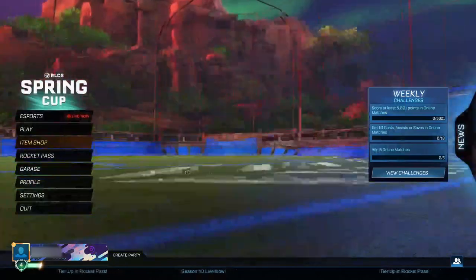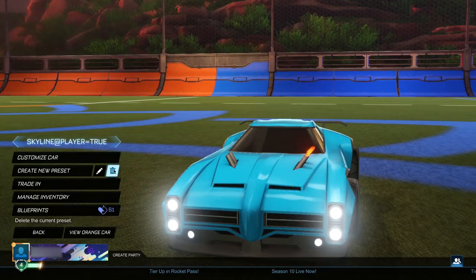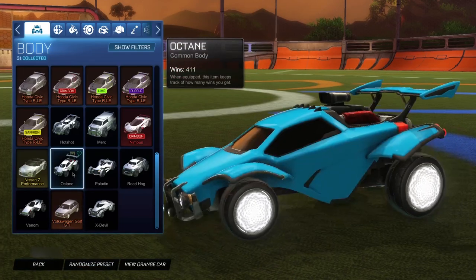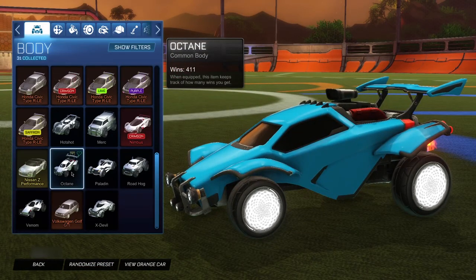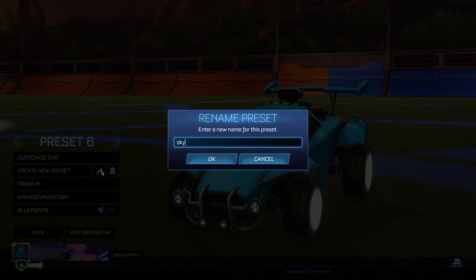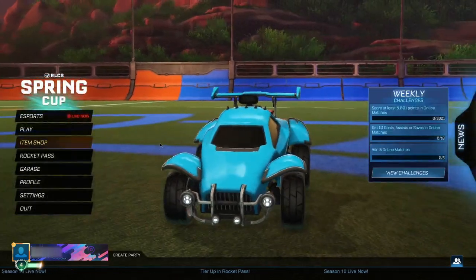When you've done that, go back to the main menu and into the Garage section. Delete the preset you just made. Then scroll all the way down until you find the common Octane body — it cannot be a painted or certified version, it has to be specifically the common Octane. Equip it and create a new preset with the common Octane equipped. Rename this preset to: skyland add player equals true. Make sure you spell it correctly, click OK, and confirm it on the left side of your screen.